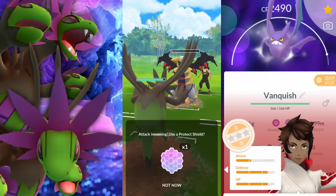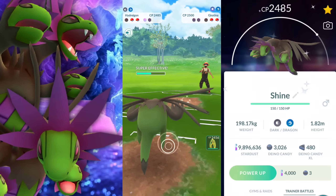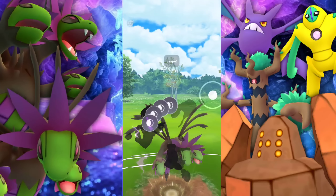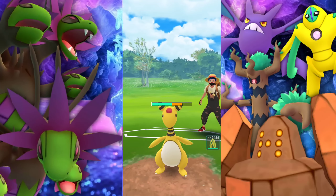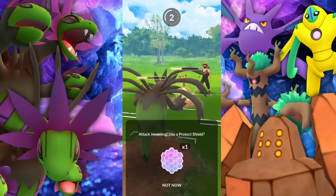But with the weaknesses aside, Hydreigon is actually going to be doing some pretty awesome stuff here. So I had to go with the shiny — you already know this thing looks amazing. I did get a 100 IV. I haven't completely maxed it out yet because there is really no need. It's pretty good as a pure Dark-type attacker with Brutal Swing in raids.